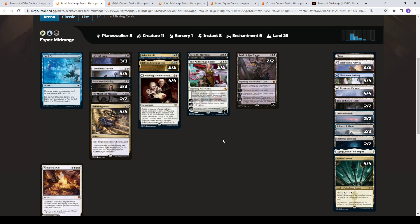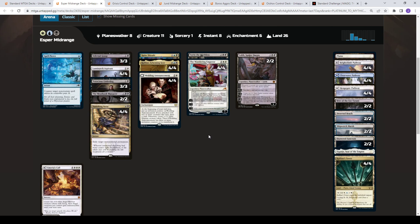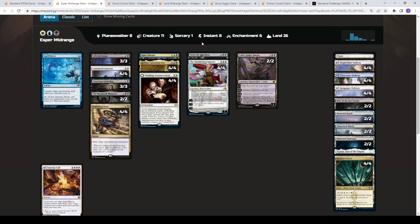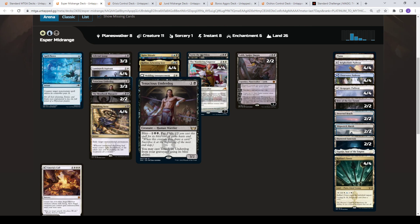This is the Esper deck we saw from the set championship. It's really a black-white midrange deck with Kaito in the main as well as Spell Pierce. Then in the sideboard you get counterspells. You're using all the best midrange threats: Wedding Announcement, Wandering Emperor, Sorin, Lolth — just a Planeswalker package. Blue mana also gives you Raffine and Scheming Seer in the main board, which helps with the wrong-half problem. If you're drawing multiple Planeswalkers, it helps you dig for specific answers.